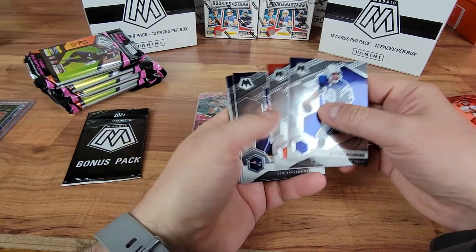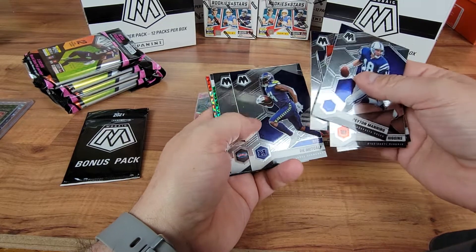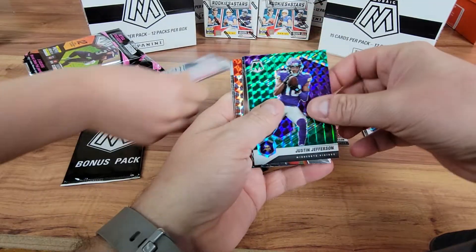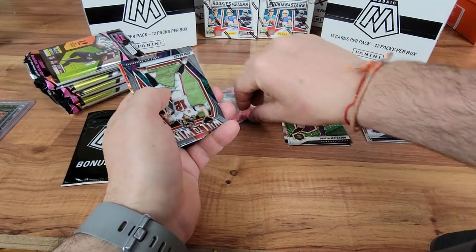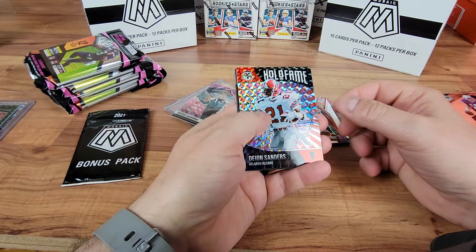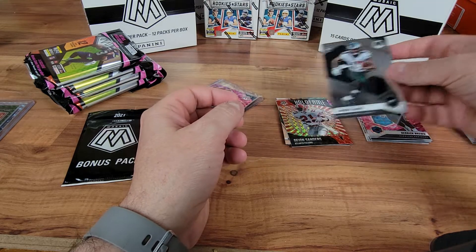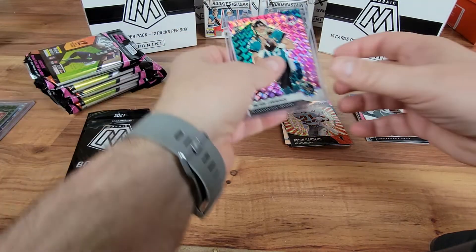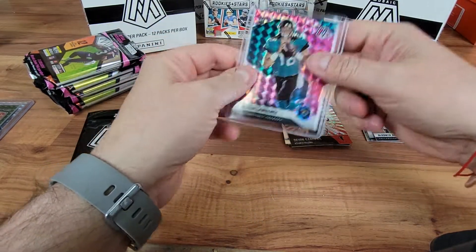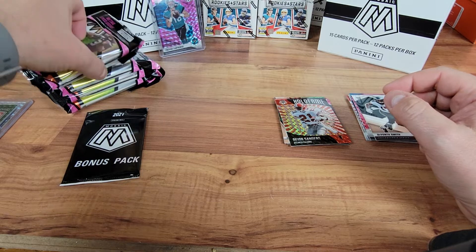A Tom Brady Will the Win. Deion Sanders silver Hall of Fame. An Eric Stokes rookie. And a Devonta Smith. We'll put the Packers over on the far right. We're going to go ahead and put this one in a hard sleeve. We'll put that one up. First hit of these six packs — put it up in the back. We got our pink camo to open up next.